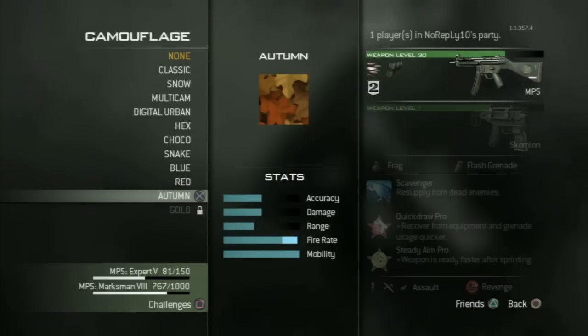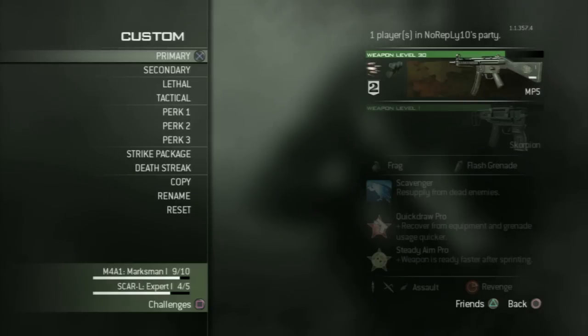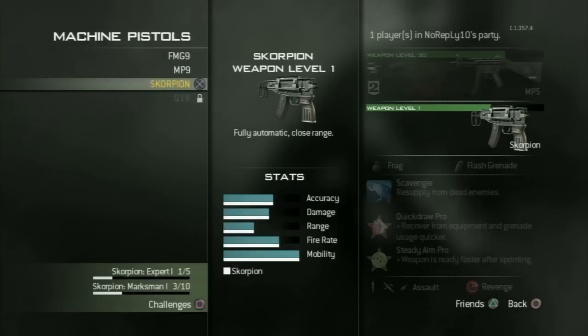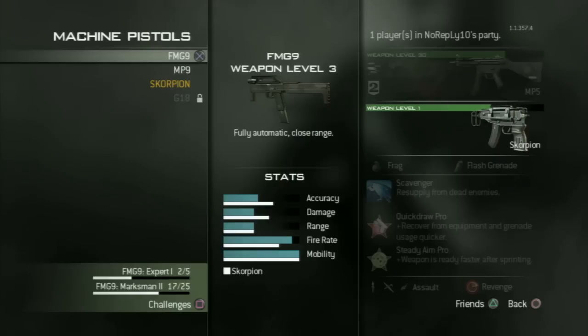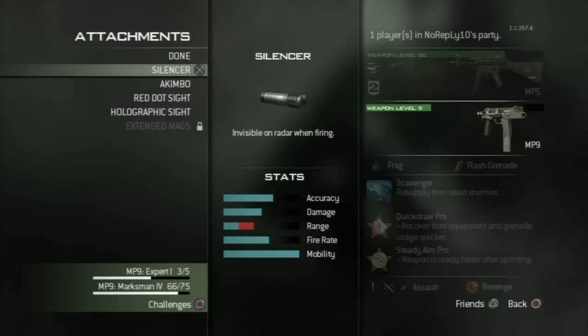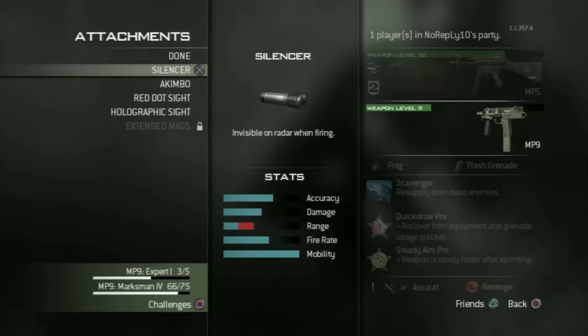I already unlocked the Autumn Camo and one level more I have the Gold Camo. Then you should use the Machine Pistol FMG9 or MP9. I'm better with the MP9 using a silencer because I don't have a silencer on my MP5.